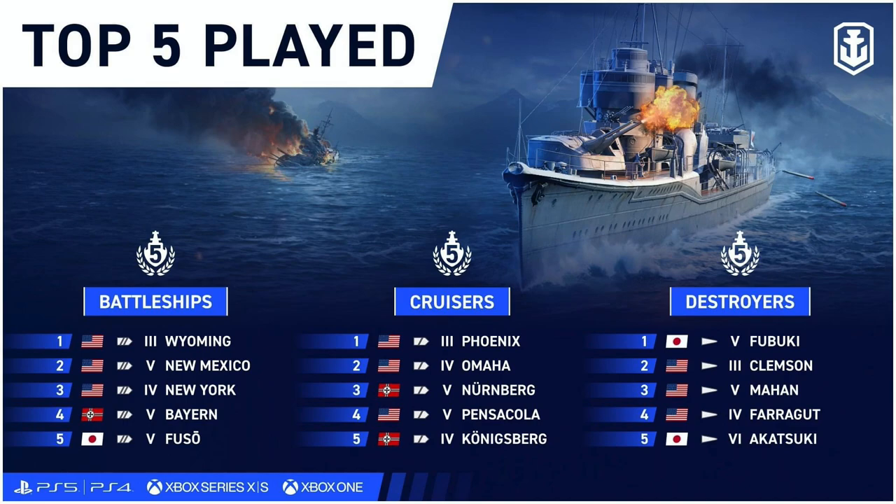Next is a screenshot tweeted by Wargaming a few days ago giving us the five most popular ships in each class — battleships, cruisers, and destroyers. It's not very interesting in itself, but what it tells me is that most players probably don't make it very far in this game. There's only one single ship at tier six and no tier sevens at all — most of them are tier three and tier four, with a few tier fives. Most players who start the game play tier one through four, maybe five, and then it looks like they get tired of the game, which is a shame because we could definitely use more players at tier seven and legendary as well.